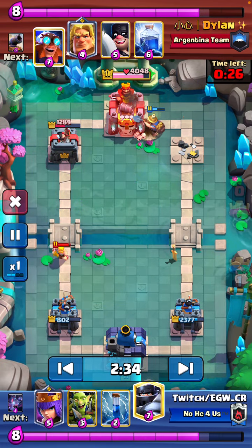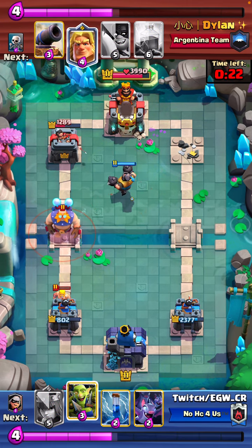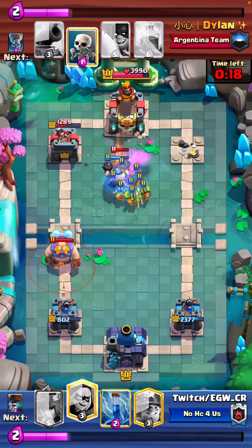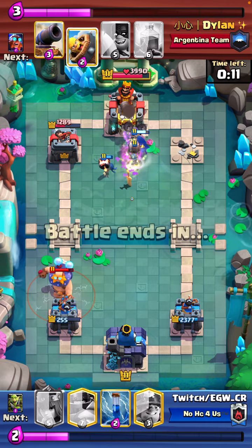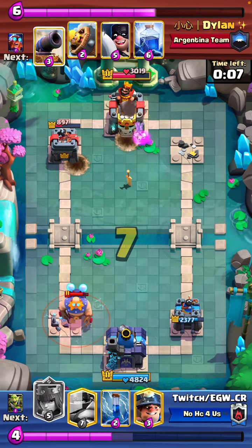At this point we definitely can't defend that, there's no way, so we predict the giant in the bridge and we just go all in, play all the cards, try and get at least some damage. He goes for his nato so we get one more breaker connection, and we're in a pretty good spot at this point.